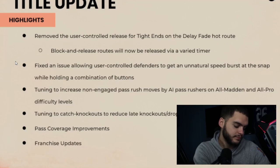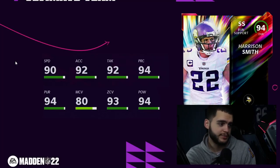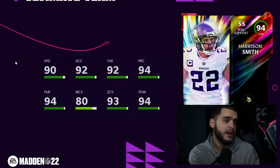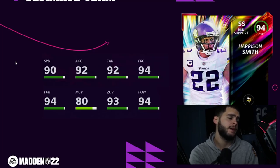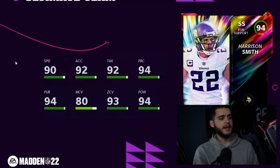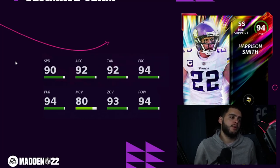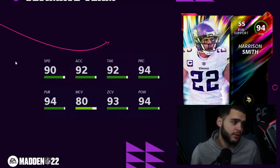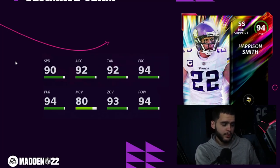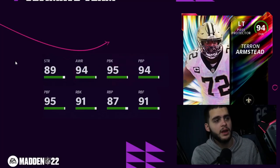Moving on — LTDs with Harrison Smith. It's actually a decent card. He's usually 87 speed, 94 overall, which means powered up he'll be a 95. He gets 90 speed, 92 acceleration, 92 tackle, 94 play recognition, 94 pursuit, 80 man coverage, 93 zone, 94 hit power. Powered up: 91 speed, 93 accel, 95 play rec, 95 pursuit, 94 man — a super well-rounded beast. My only concern is he'll be really expensive.